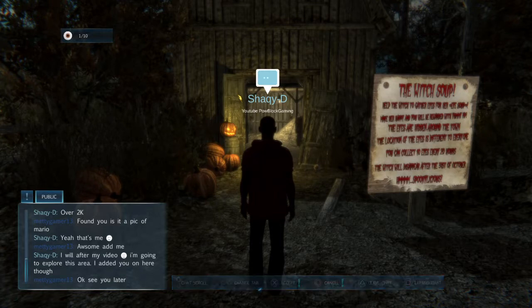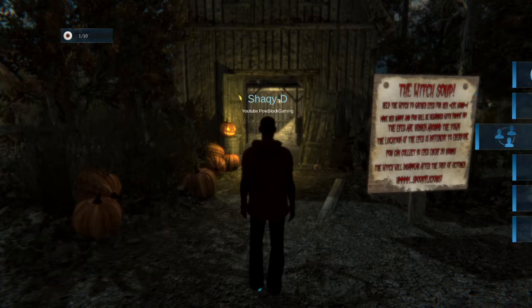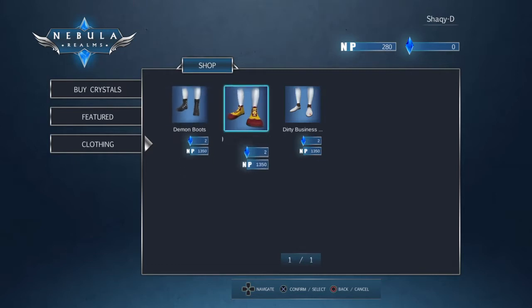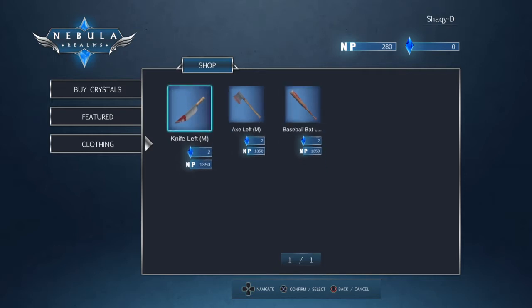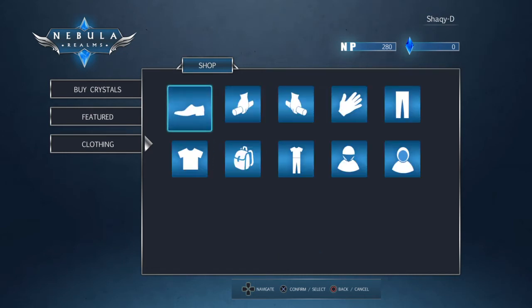We have Monster Party Volume 2. That's the quick chat — the quick chat is Triangle now. Let's check out the shop. Monster Party Volume 2 — I want the full collection. We got demon boots, clown shoes from Stephen King's It, dirty business shoes, a knife, an axe, a baseball bat, Michael Myers knife — the kitchen knife. You can hold either one of these in your left or your right hand.